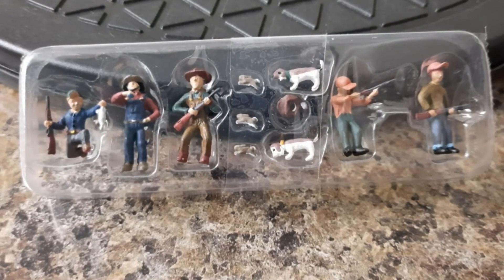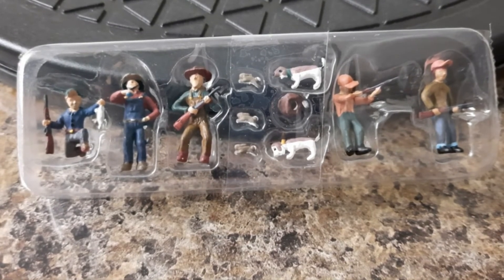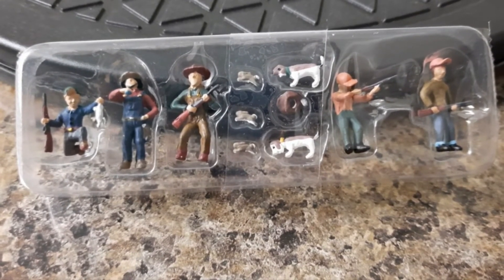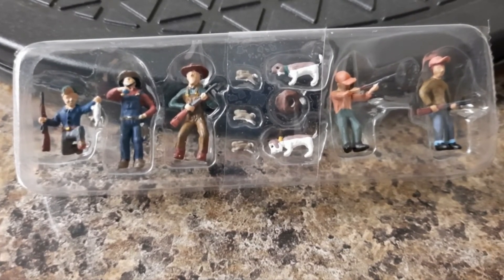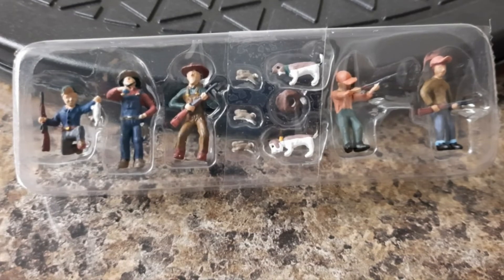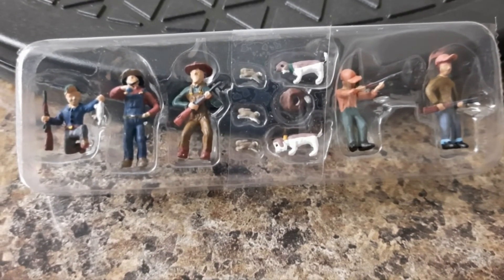And finally I've got pack 14 which is A1903 — Rabbit Hunt. You get 11 items in this pack and if you're buying it from the Model Centre it would be £9.98.